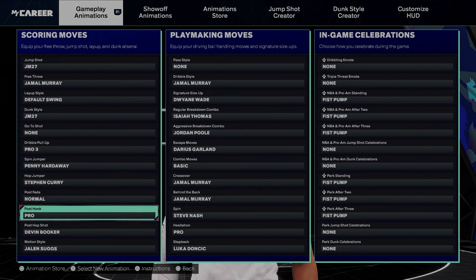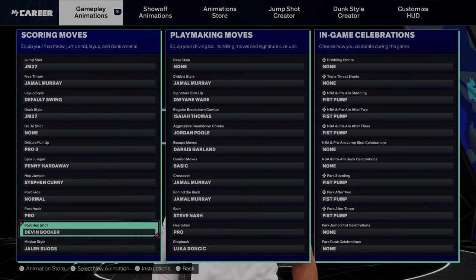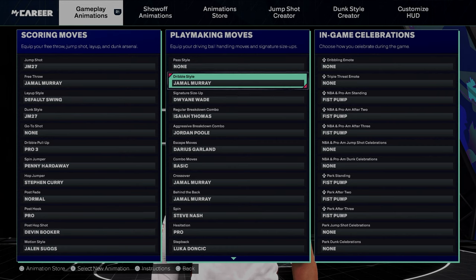Post fade, post, post. Hop shot, most style hitting slugs. Dribbling, y'all — playmaking. Let's get to the dribble style: Jamal Murray.